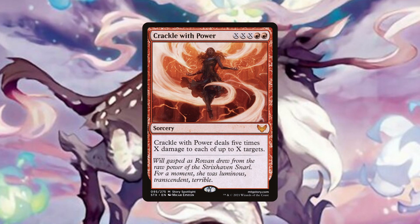Crackle with Power is another answer we have if combat damage can't get it done. Hanada will essentially reduce 1X from its casting cost, so if we pay, say, 4 into the X and 2 red — so 10 mana in total — this will deal 20 damage to up to 4 targets. If we have access to a lot of mana in one turn, this can just end the game if it resolves.